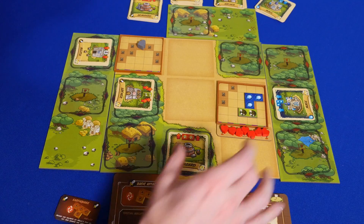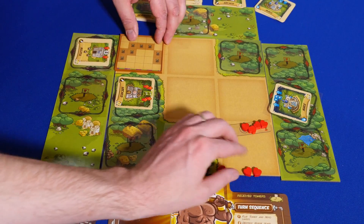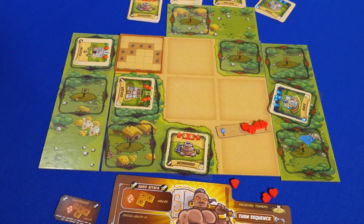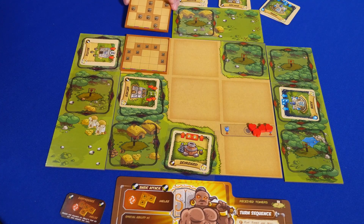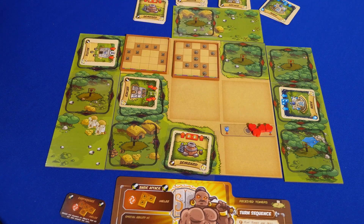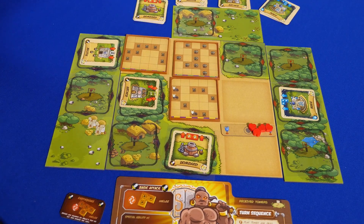You then advance any trays that were not destroyed. If you have a hero or soldier on the card, they stop any movement, but they also receive damage. Next, new enemy hordes will enter the path. If a tray would move or spawn into an occupied space, it skips forward to the next available space, so make sure you leave room.